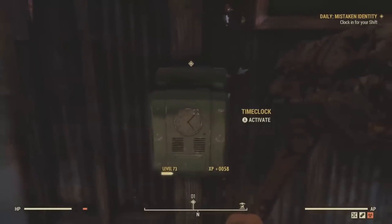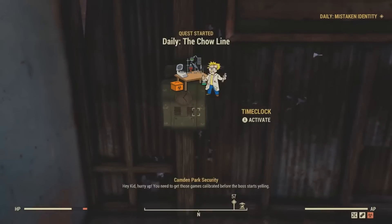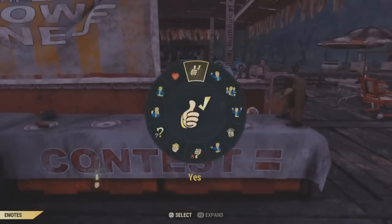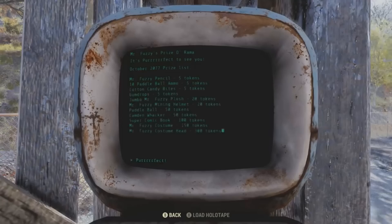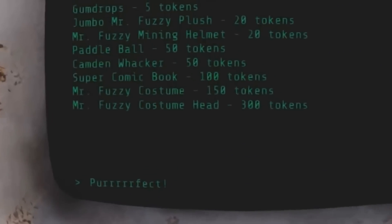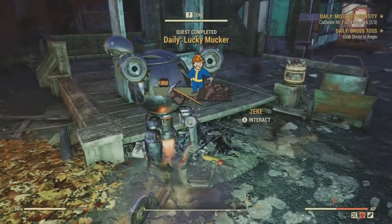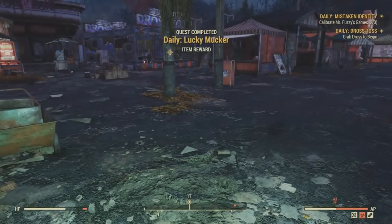If this is your first time approaching Camden Park, you should get a quest called Mistaken Identity, and you will have to do this quest in order to get the costume. Sooner or later within the quest you will clock in, which is how you start playing games that reward you with tokens. The Mr. Fuzzy outfit costs a whopping 450 tokens — this is a grind because you only get 3 tokens after each game, though at least the rewards aren't that bad.